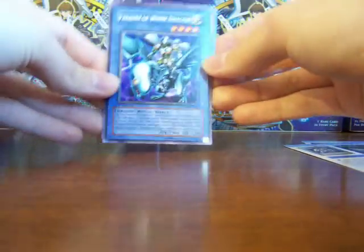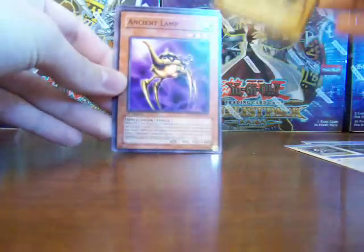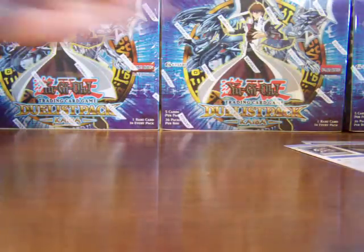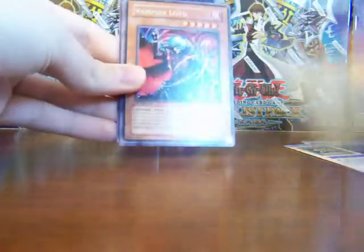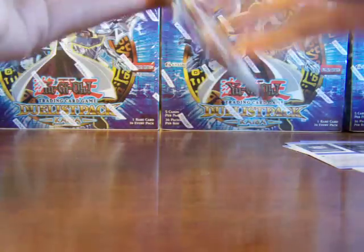You still get a regular rare in the pack as well: Paladin of White Dragon, Judge Man, Ancient Lamp, White Dragon Ritual, Vampire Lord. For time purposes, like I said, I'll kind of go through them fast — look at the rare card in the pack and then go to the next one.